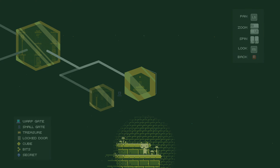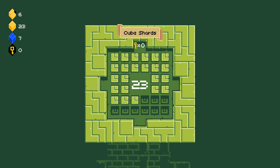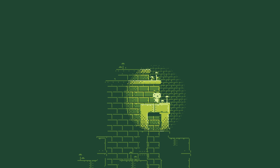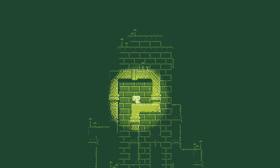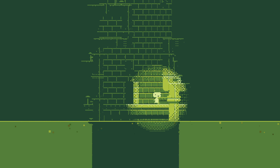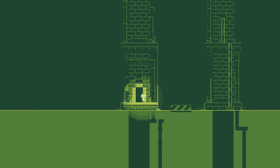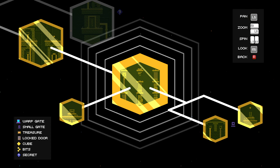The teleporter is on the other side of this one — that puts us at 30 cubes, 30 and a bit. We need to get 32, so we're very nearly there. There's my door out. This space has everything done in it now, so we can go back one again.